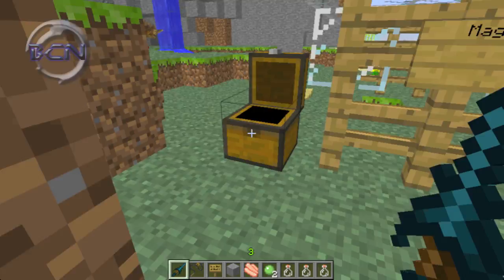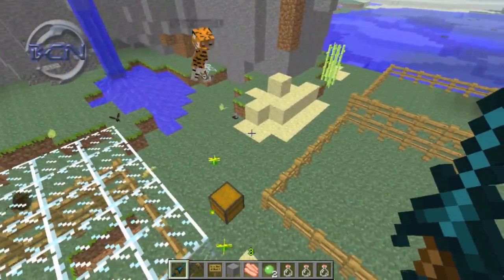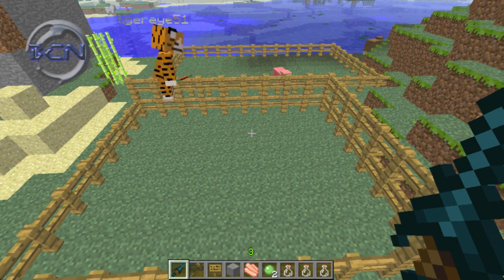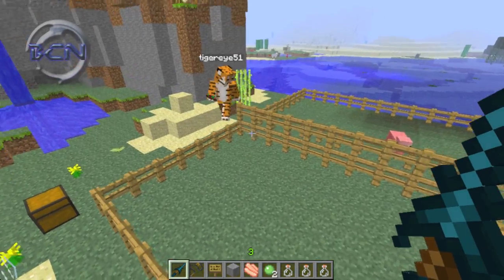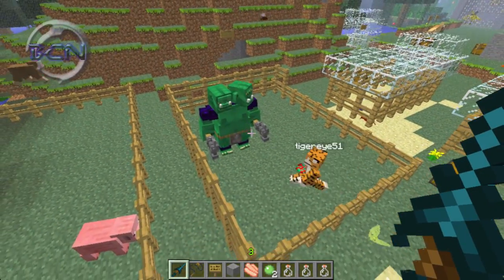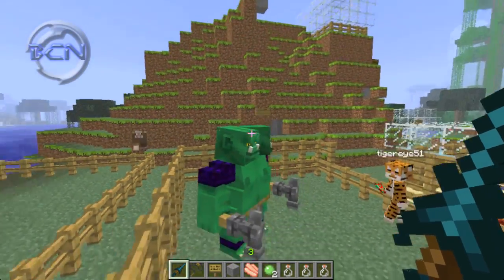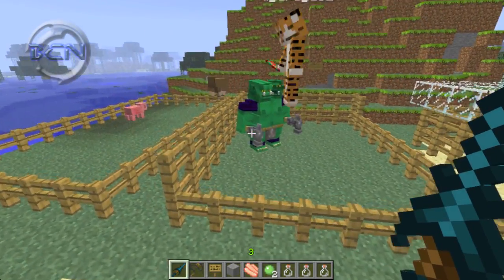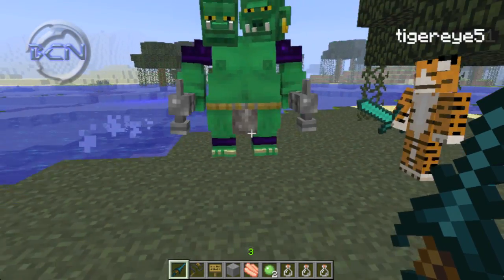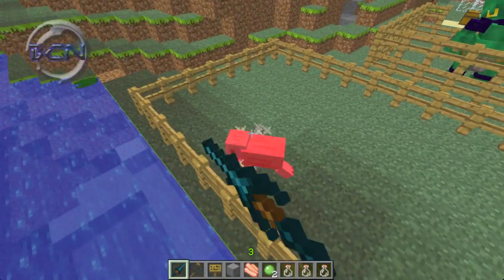All the ogres have been revamped. There are new fire ogres, regular ogres, and cave ogres with new animations. Some have double heads - and the AI is really cool, with each head acting independently of the other, so it's kind of like two people in one. The hammers also move independently. They still destroy blocks, they're just cooler now.